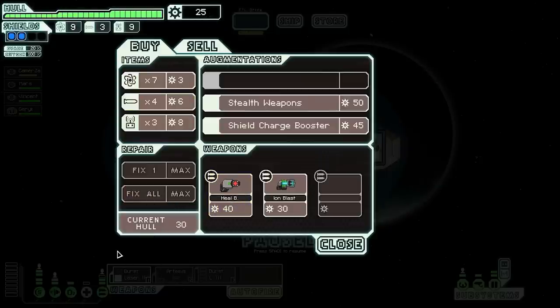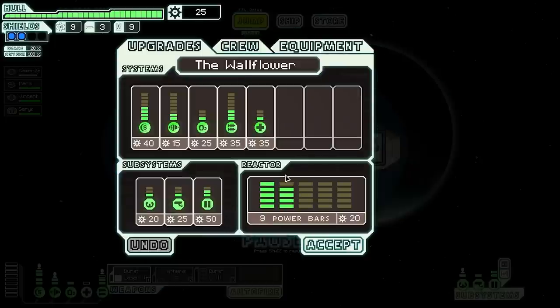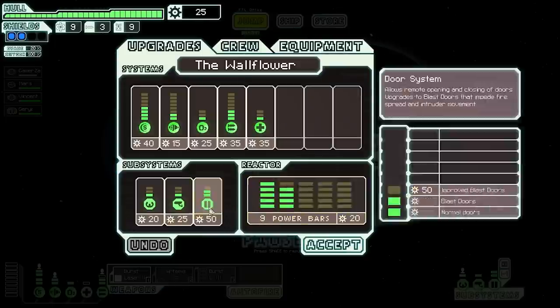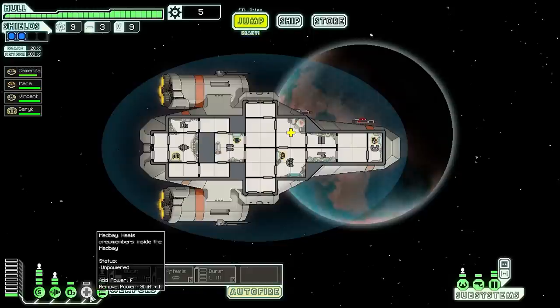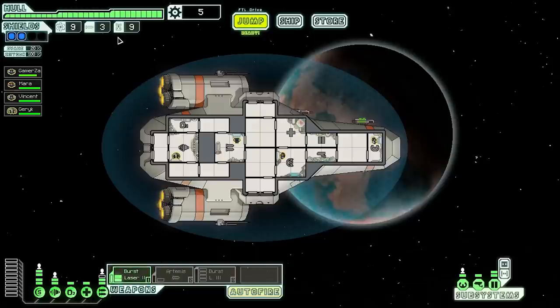If I want to go all out on attack I could depower shields and power the Burst Laser III. I can also buy one more power bar, which would let me power the med bay or the Artemis missiles at the same time. Let's buy one more power bar — accept that. Good haul, everything's looking good. Let's jump to the next location.